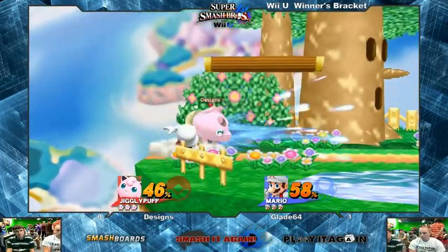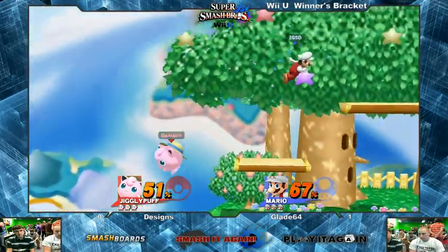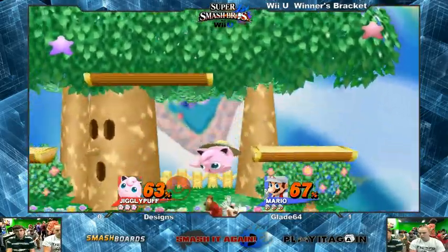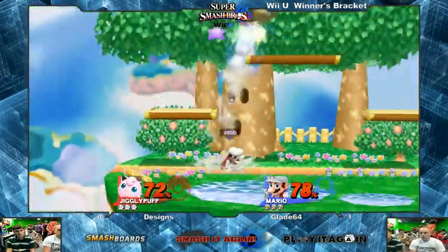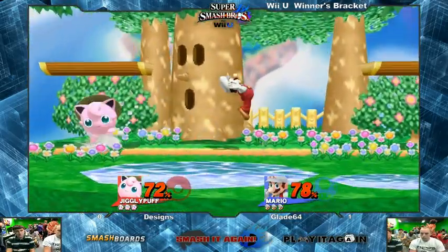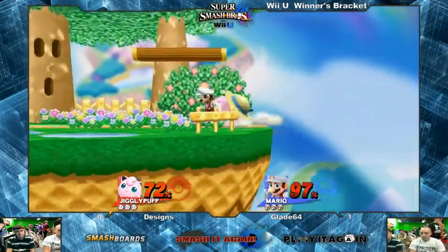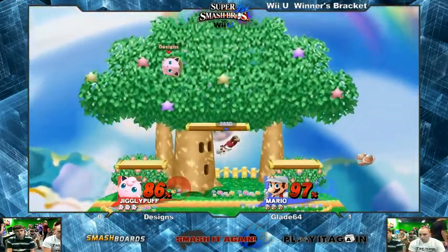We see Designs having a much stronger start to this game. Jigglypuff has such a cute jab — you wouldn't think it but it is. He's got those stubby little arms. Ludicrous rollout! This time Blade punishes the rollout — nice. I like to see these mid-game adaptations; last game he wasn't punishing that, this game he is. Dash attack is deceptively strong from Jigglypuff — can kill around 120 in this game, lots of priority, it's a surprisingly good move.